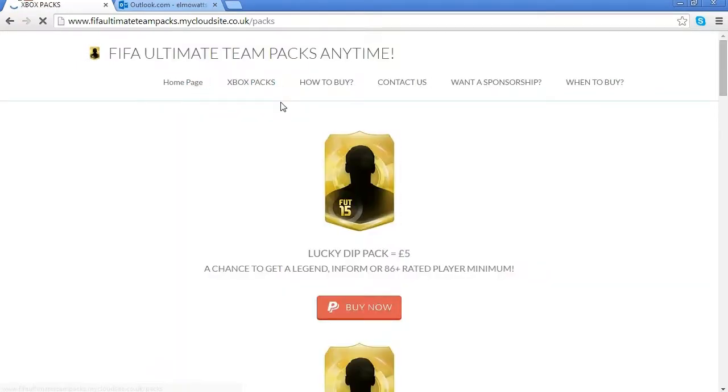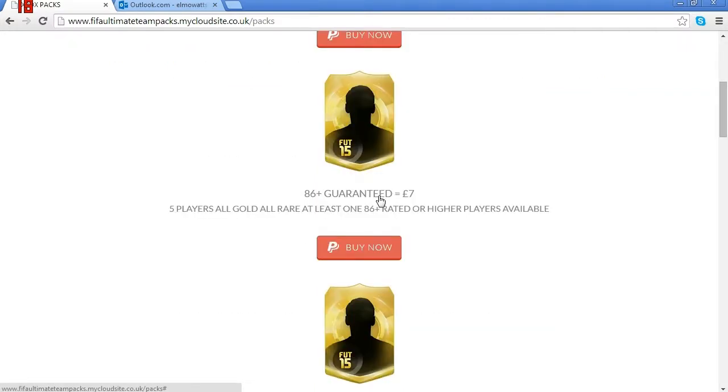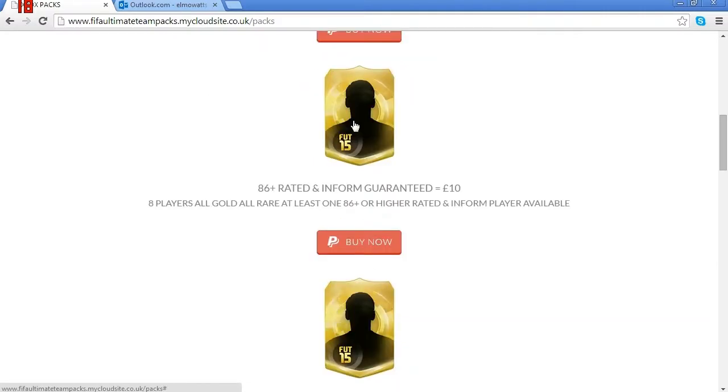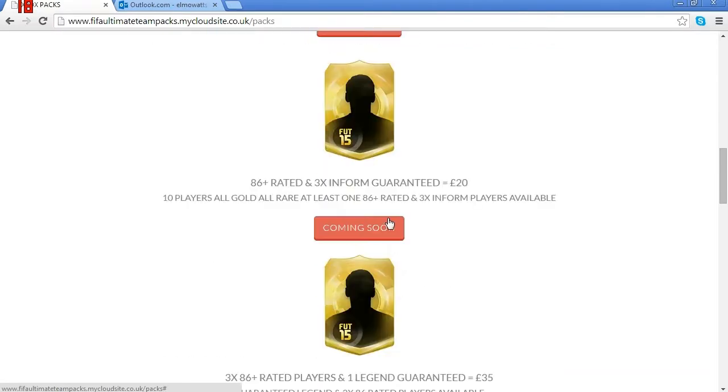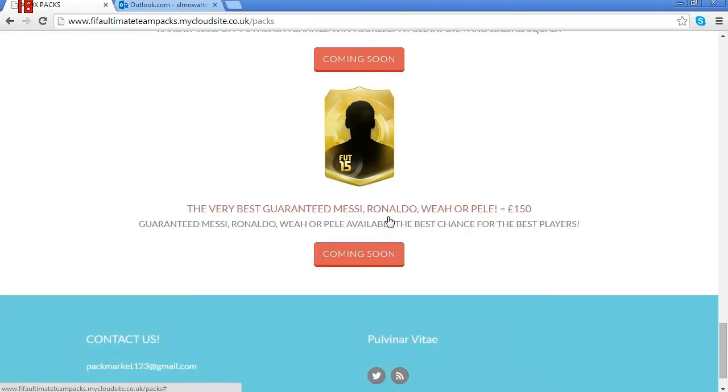Basically, you buy PAX on this website — as you can see on the screen now. You have a Lucky Dip pack, you have an 86-plus guaranteed PAX, and you also have an 86-plus rated and in-form guaranteed PAX. These are three PAX available at the moment; the others are coming soon. Just look at the amount of players you could get in them. The biggest one at the bottom is a very best guaranteed — Messi, Ronaldo, Woro, or Pelé guaranteed in that pack.